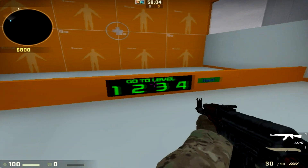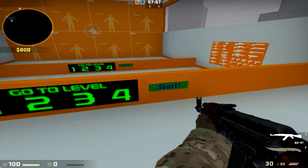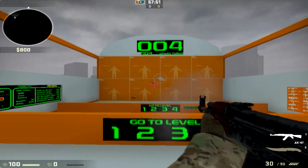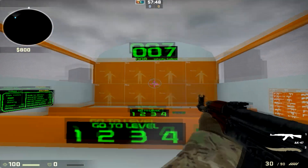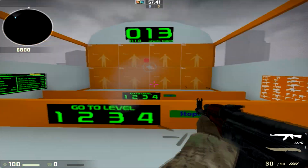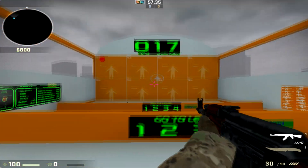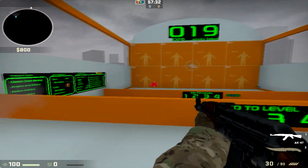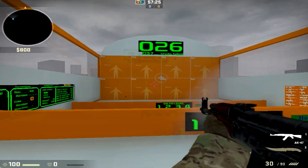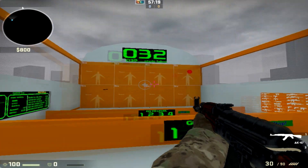I'm just going to do a quick example. Each level is how far away from the wall you are. You see these red dots appear on the wall, and I like to move in between each dot because in a real match you're going to be moving a lot and not really standing still. It's good to practice as if — I mean, your enemies in a competitive match won't be red dots, but it helps because they pop up at random areas and you get to move your mouse in different ways.